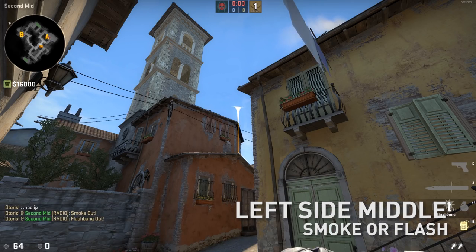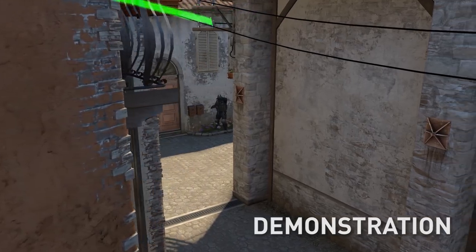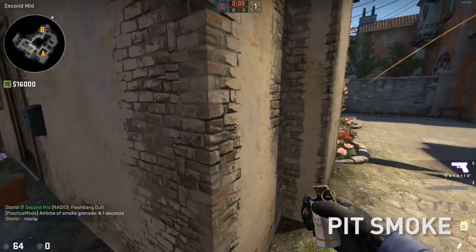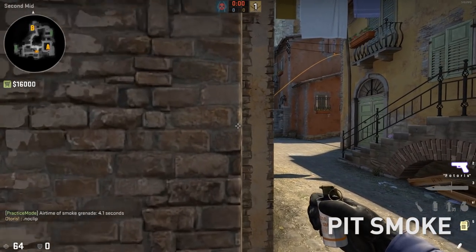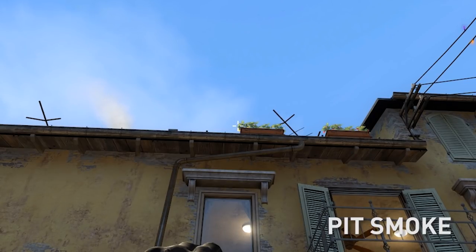This is also a perfect spot to throw a pop flash — that will blind any operators at arch and blind most people on right side mid. Let's do pit next. Come to this corner here and look for these flowers.